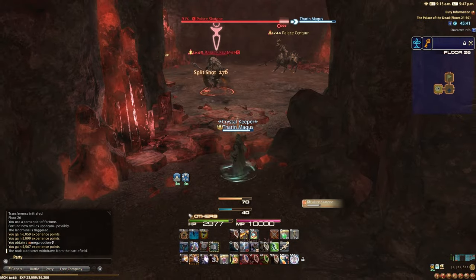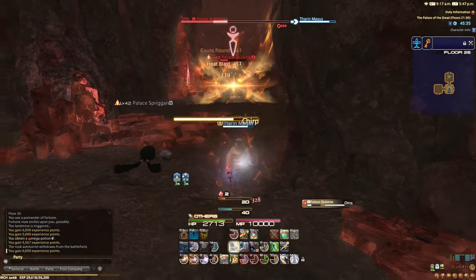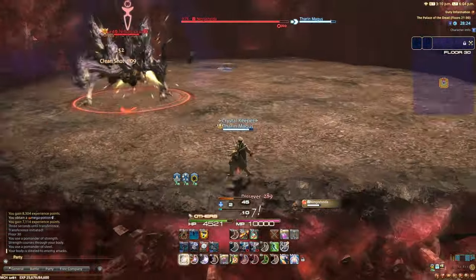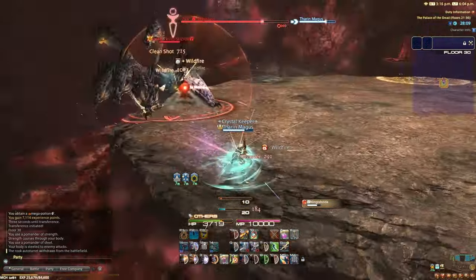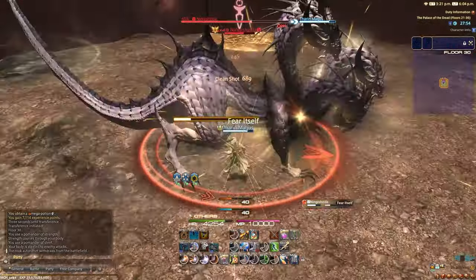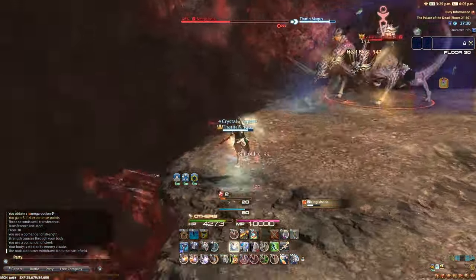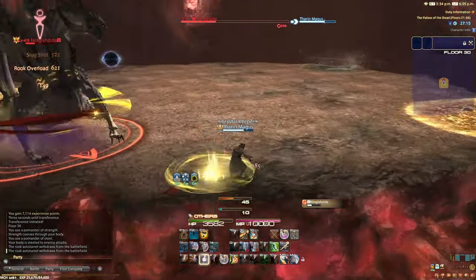Floors 21 to 30 are relatively simple, only having one enemy to be cautious of: the Scatine, as they can put you to sleep, which can cause you to get hit by AOEs if caught unaware. The boss of floor 30 is a Hydra, and is the first to have actual mechanics. Starting like any boss, make sure to pop a Steel, Strength, and Lust if needed. Once you pull the boss, head to the edge of the arena immediately and start kiting around the perimeter. They will drop a grand total of four AOEs — two fire and two ice — and after the fourth, they will head to the center of the arena and start casting Fear Itself, which will fear anything not inside its hitbox. So after the fourth AOE, you always want to head to the center of the arena. Repeat this process until the boss is defeated.